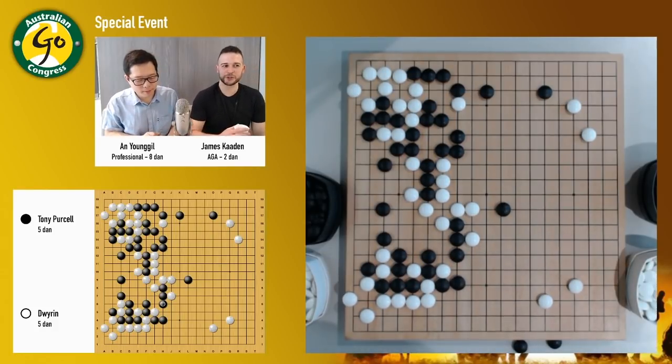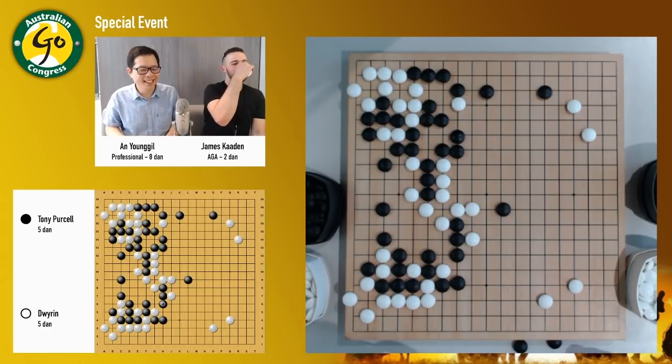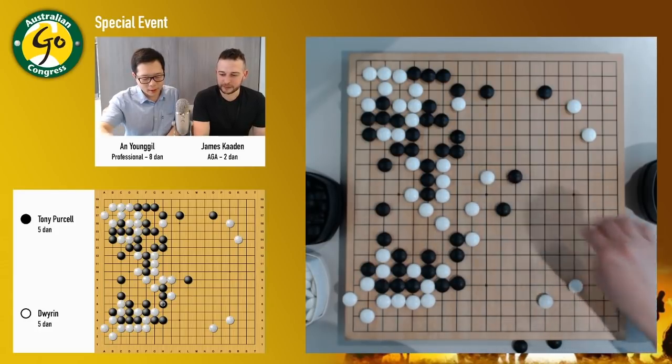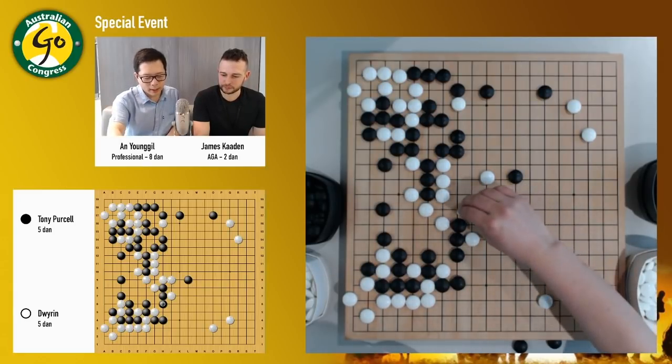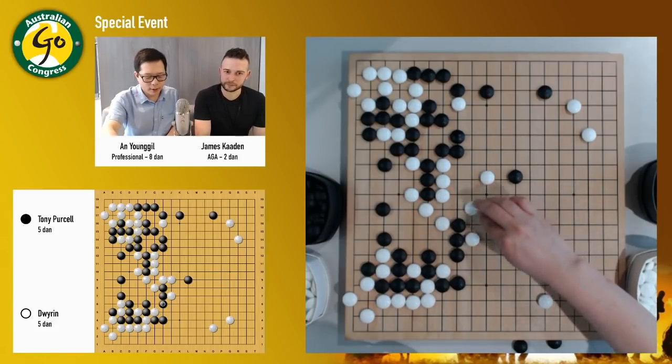I do sometimes enjoy catastrophic mistakes in high-dan games — they make me feel a lot better about myself. I think the Germans call it Schadenfreude — taking pleasure in someone else's misery. Anyway, this exchange is good because later on when the situation changes, white doesn't always have to answer — white could also play something like this when there are white stones.